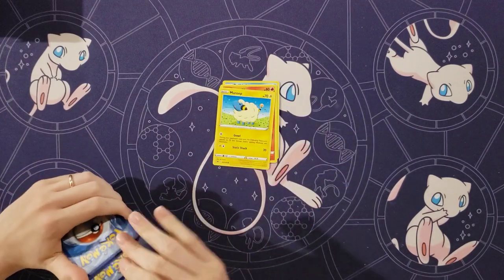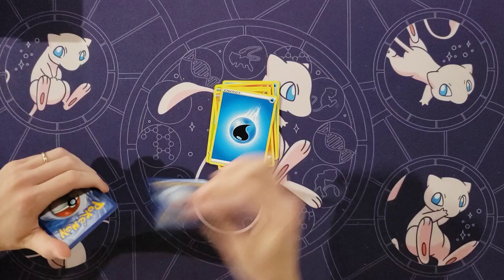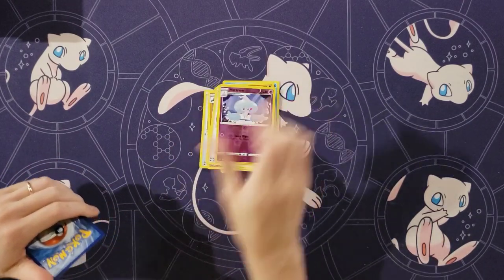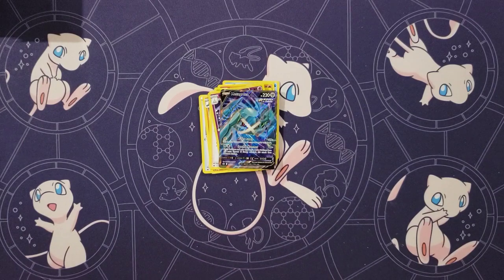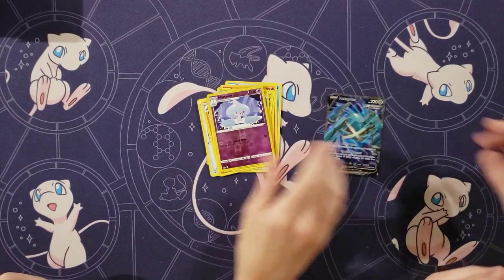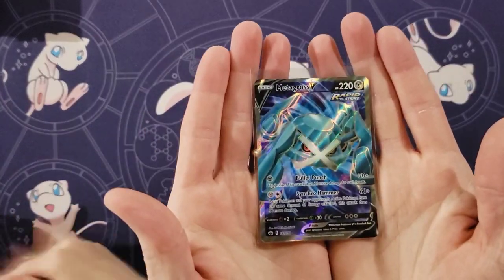Delibird and Larvesta. Heracross. Clobbopus. Energy. Rugged Helmet. Crabominable Doctor. Reverse of a Hatterene. Oh man. First pack, and you're already jumping into a full art! That is a cool full art.